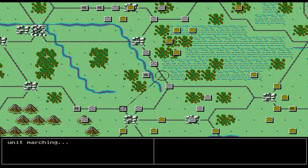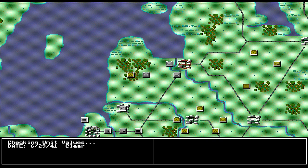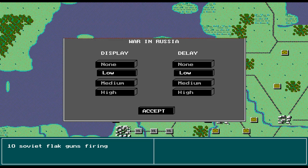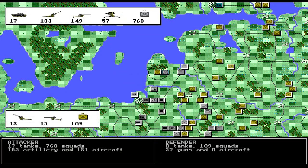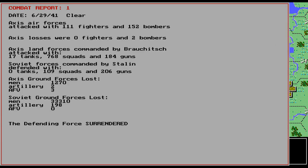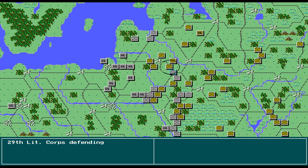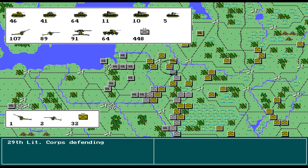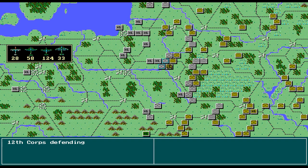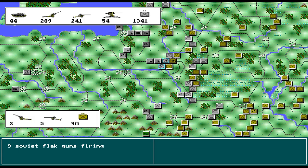That's supposed to represent the Red Army purge effect. I like to click escape to get the zoomed-out map — I don't like the zoomed-in map very much. Some of these others aren't going to make it very far either. I don't think these three right here in that area are going to last very long.